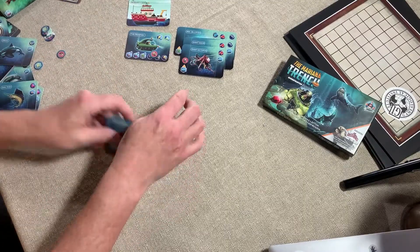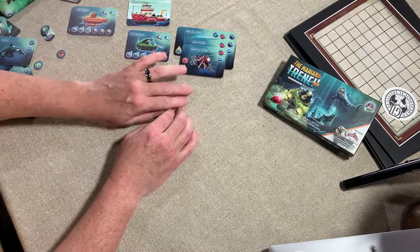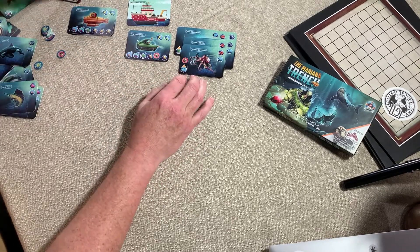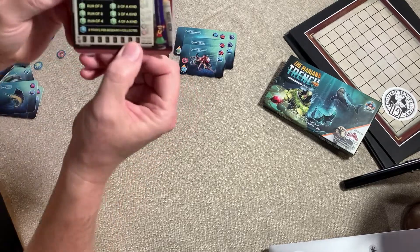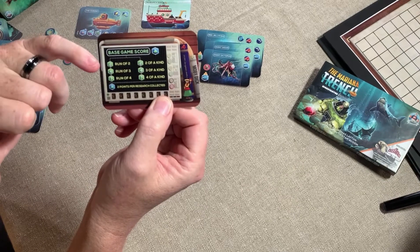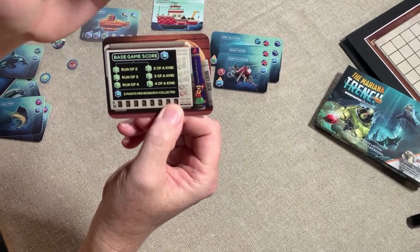Let's take a quick look over here — this is really cool. When you are unloading and scoring at the end of the game, let's get our scoring reference card here. You're going to do things where you have runs: two, three, four, five would be a run.